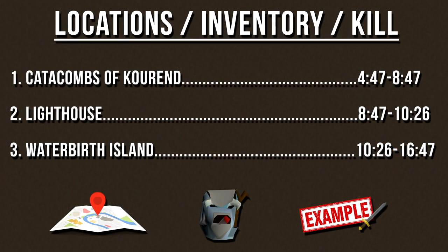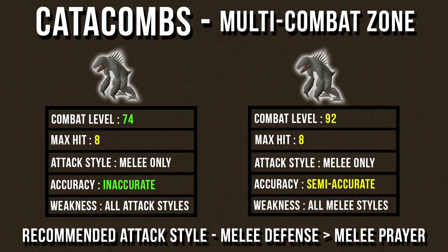Now that we've talked about armor setups, we'll go through each of the different locations, what you should bring in your inventory depending on your attack style, and I'll provide an example kill for this monster. For the Daganoths in the Catacombs of Kourend, these Daganoths are in a multi-combat zone, but it is possible to safe spot them with Ranged or Magic. They have combat levels of 74 and 92, both with a max hit of 8 and only melee attacks. Their attacks are fairly inaccurate, but since multiple Daganoths will attack you at once, if you're lower level I'd recommend a melee setup maximizing prayer and attack bonuses so you can use Protect from Melee. At higher levels, a setup maximizing defensive and attacking bonuses means you'll take very minimal damage.